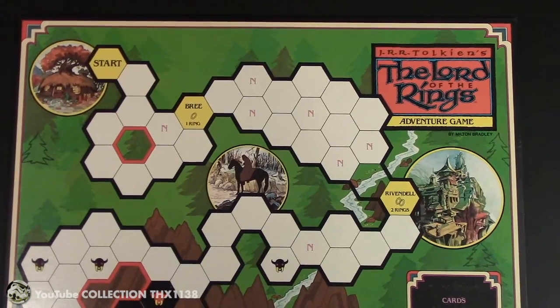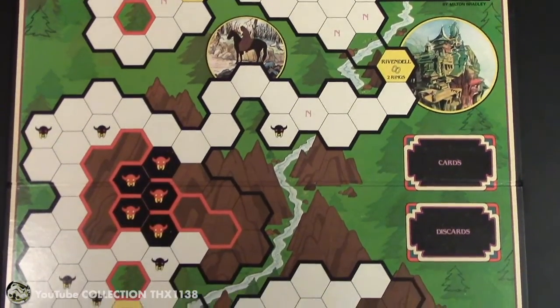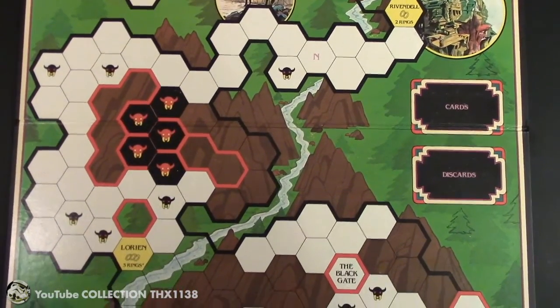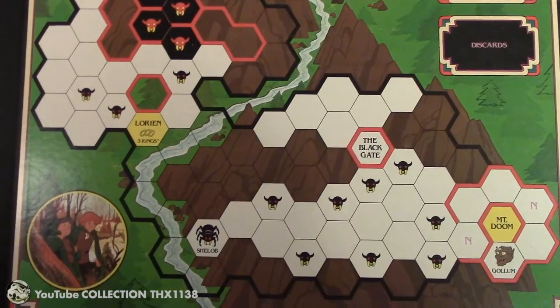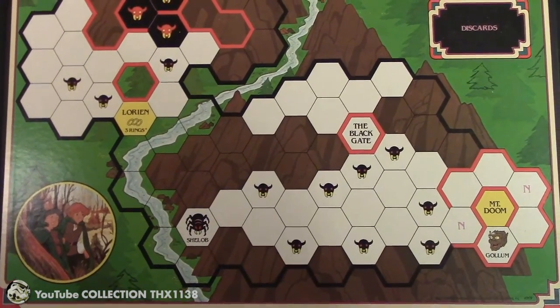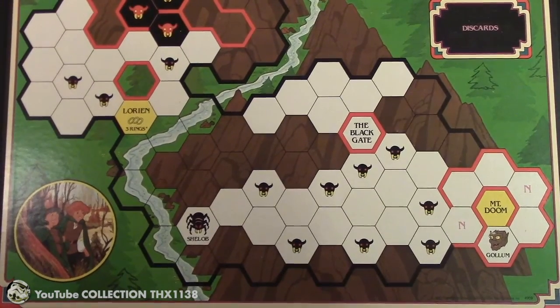First let's take a look at the very aesthetic board. It's 19 and a half by 24 inches and divided into three main parts. You pick up rings at three towns along the way. You deal with Nazguls at the top, then orcs in a mountain range, then cross a river to go through mountains around the Black Gate.